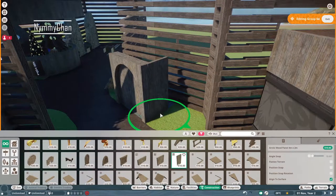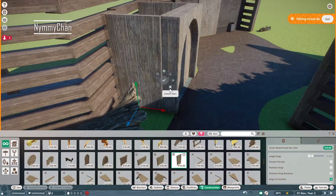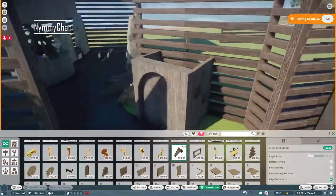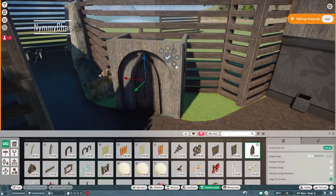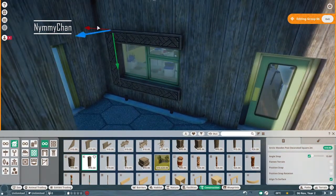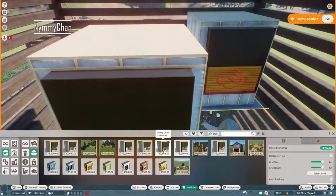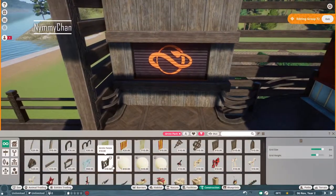Everything you see in this video is built by myself. Some bits I skipped over - for example the exhibits, I placed them. Unfortunately we don't have any exhibit animals that live in the Arctic, so I had to use North America exhibit animals, which kind of ruins the entire theme of the zoo. I was really up for Arctic exhibits but I just didn't get to do that. So right now we are building the shops.